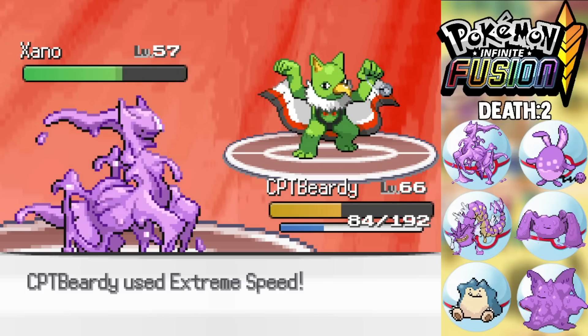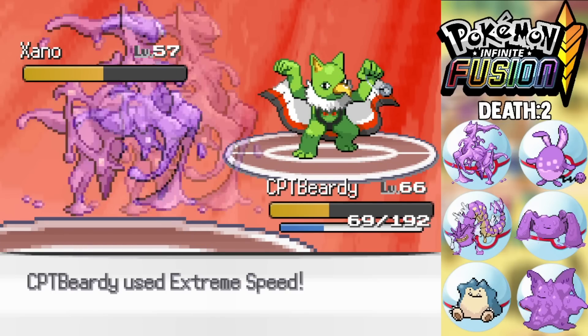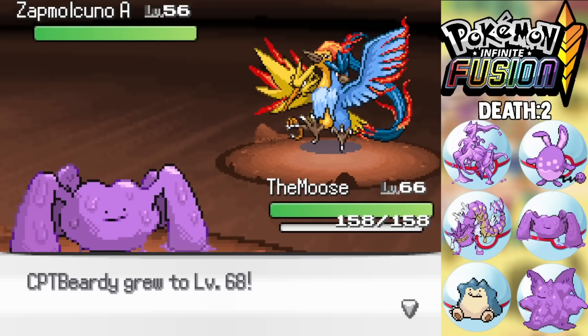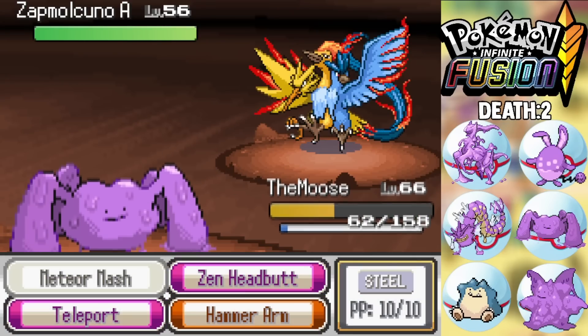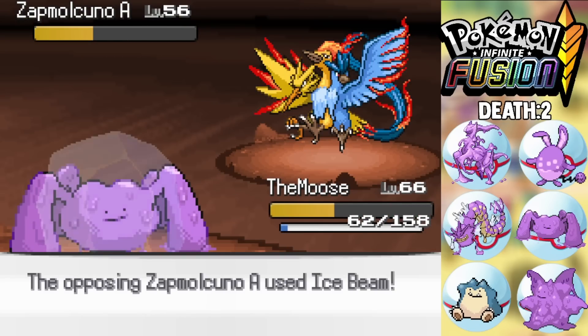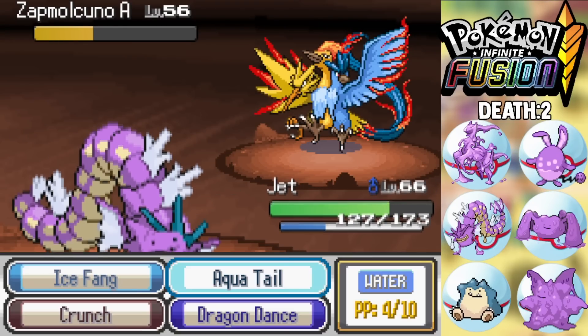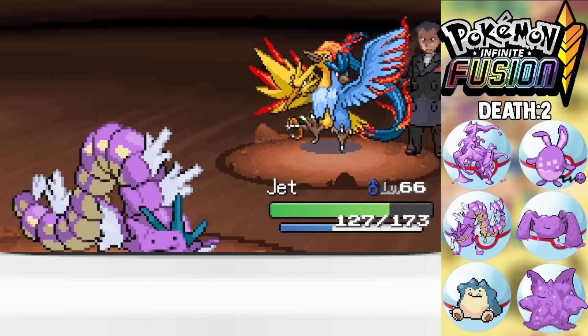We then face the Zapdos-Moltres legendary fusion guarding the way, which requires sacrificing a few of our Pokemon, but we eventually beat it down. We consider catching the Moltres-fusion but we already have a Volcarona on the team, so we move on.